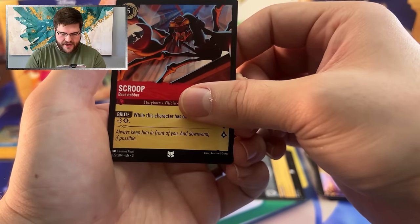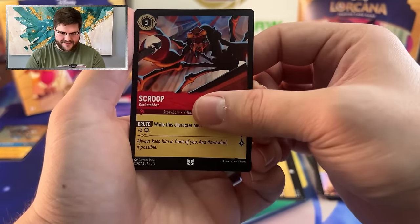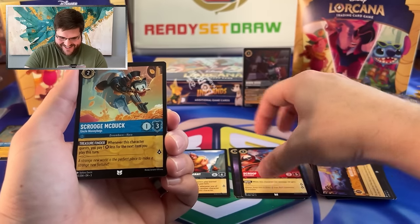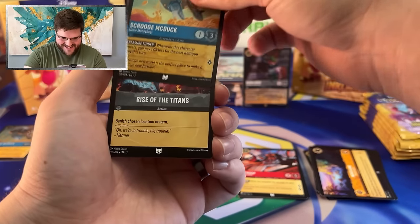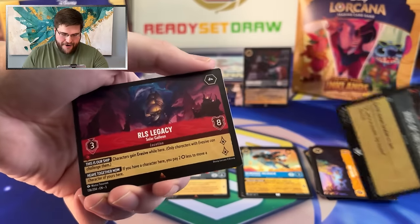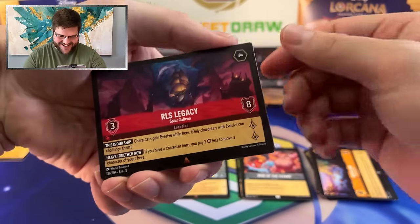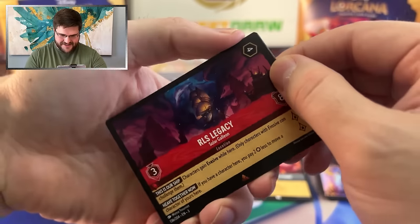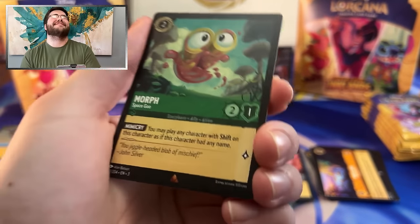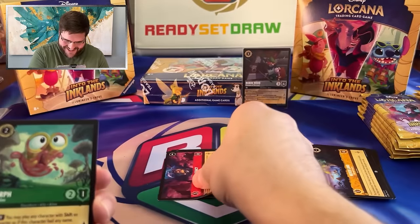Scroop, Backstabber — I hate this guy. Scrooge McDuck, Rise of the Titans, RLS Legacy — yes sir, this is spicy. And Morph. What a pack, dude! I love it. Ladies and gentlemen, we're already having problems. And a common Flotsam. Straight up bangers so far, not a miss yet.